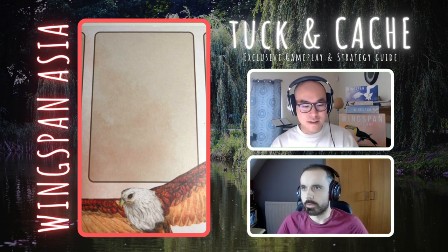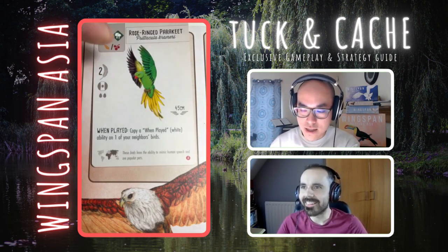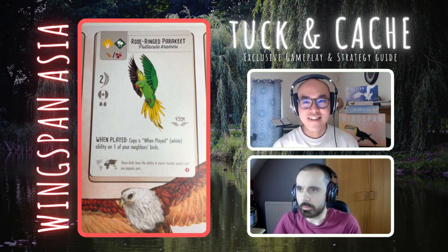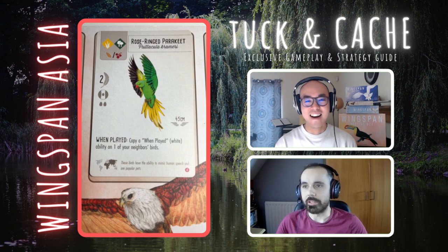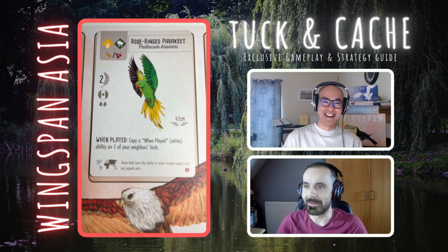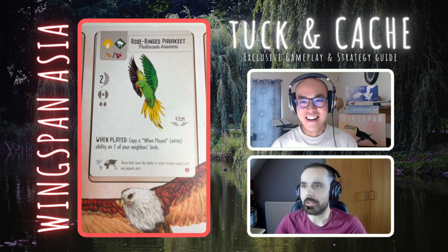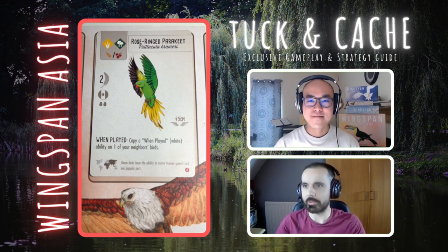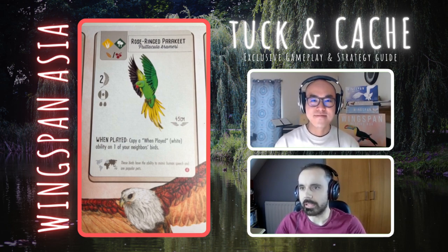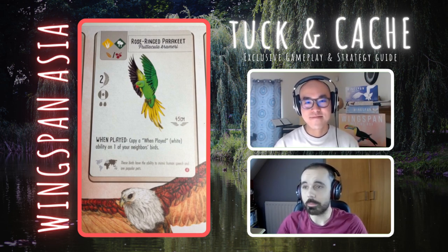Coming up we have another when-play power — the Rose Ring Parakeet. When played, copy a when-played ability on one of your neighbor's birds. It's going to be really situational. If you see your opponent has just played a really nice when-played power — even the Pheasant we just looked at — that could be one you'd want to copy. There were a few similar birds in the Oceania expansion that let you copy someone else's power. Really interesting dynamics.